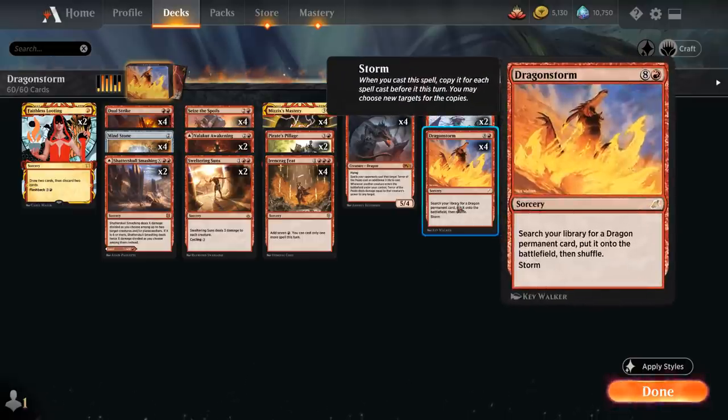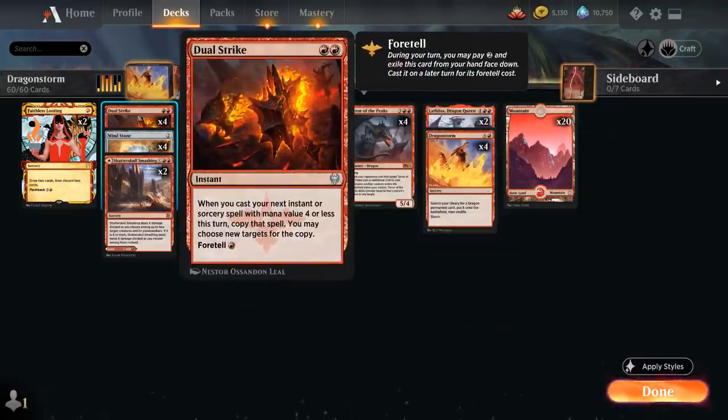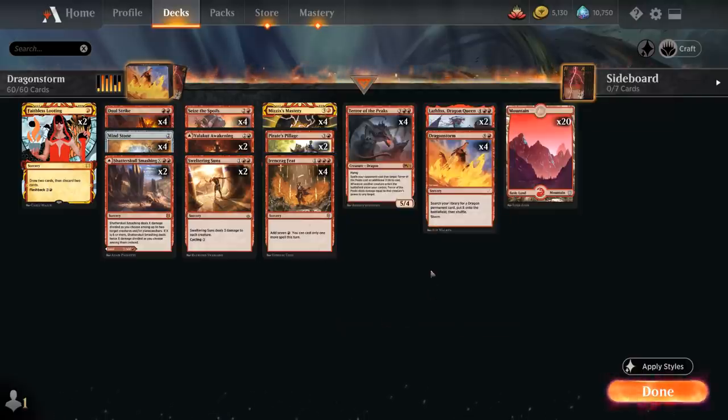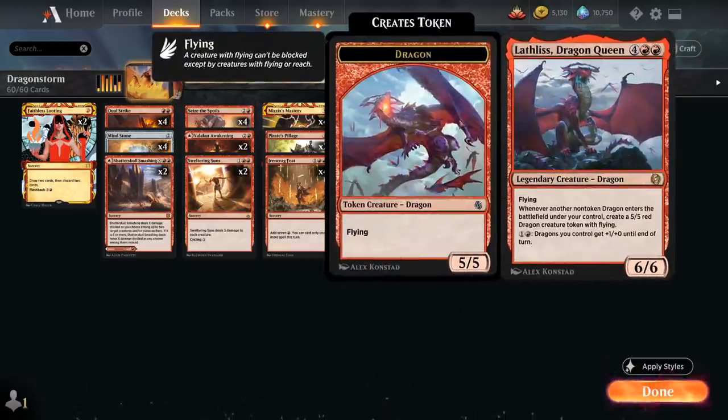Now how do we cast Dragonstorm, since getting to nine mana is not trivial. One way is with Dual Strike plus Ironcrag Feat. Dual Strike is a two-mana instant we can foretell for two mana, then cast for a single mana later. When we cast our next instant or sorcery with mana value four or less, we copy it and may choose new targets. Ironcrag Feat is a four-mana sorcery adding seven red mana, but restricts us to one more spell that turn. Copying Ironcrag Feat gets around that restriction — we cast Dual Strike, copy Ironcrag Feat, add 14 mana, then cast Dragonstorm for nine, with spare mana to activate Lathliss.